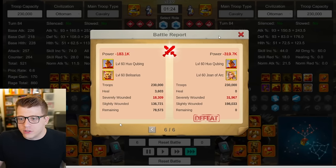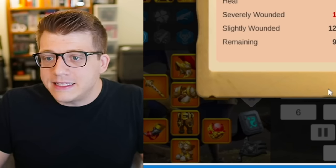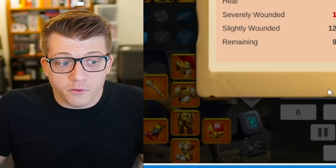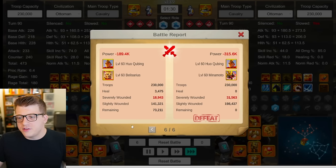Next I tested against Huo-Joan, which like Nevsky-Joan isn't a great dueling march, but should perform better because Huo deals more damage than Nevsky with his active skill. Results: 78k remaining for Belisarius, then 89k, 88k, 90k, 85k, and 91k. Huo-Joan performed slightly better than Nevsky-Joan in the duel, which is expected, but still got absolutely clapped. The Huo-Belisarius gets a very clean and impressive victory.